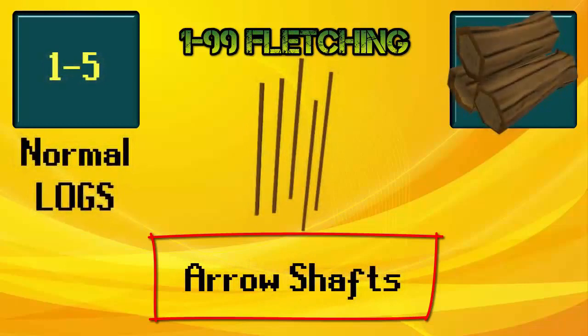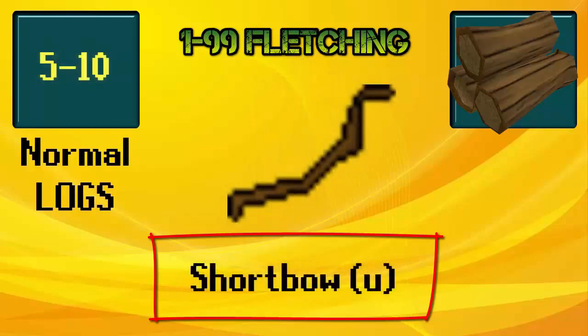At level 1 you are going to make arrow shafts. The only things you will need for this are normal logs and a knife. You will do that until level 5, and at level 5 fletching you are going to make short bows unstrung, which also require normal logs.